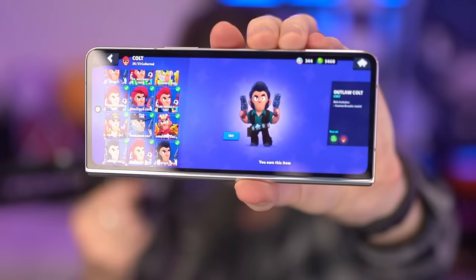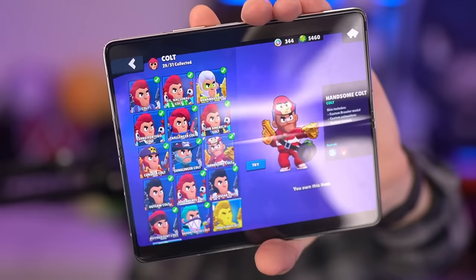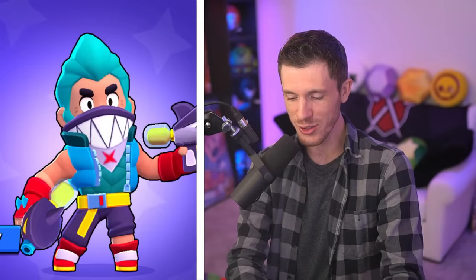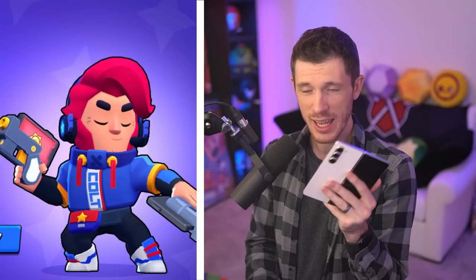Up next we got Colt. I don't even need to open up the device to tell you that Outlaw Colt is the worst skin. Personally, I think its colors are even worse than the regular Colt skin. I'll just open it up — oh no, it's Handsome Colt. Handsome Colt, it's hilarious. But we've got Banana Colt, Shark Tooth Colt, and more importantly, Challenger Colt. I'm going to go with Challenger Colt because he is a mobile gamer. And as a mobile gamer, Colt 100% deserves the Samsung Galaxy Z Fold 5 — not just because it's a great gaming device, but because it is a great everything device. This is coming from me, who's used the Galaxy Z Fold 4 for like an entire year.